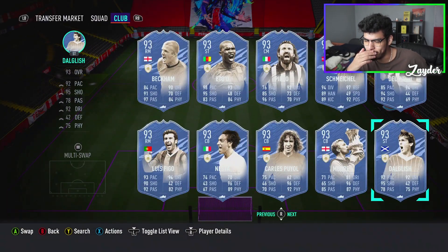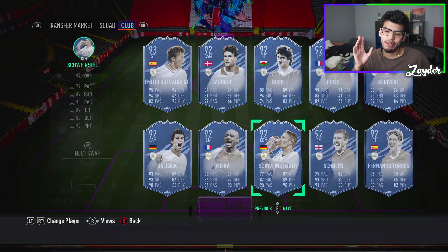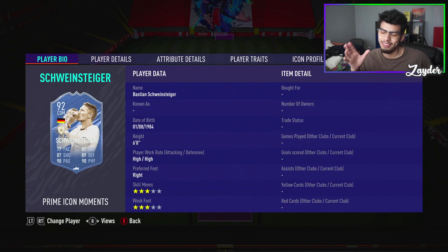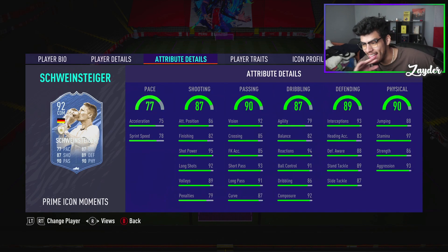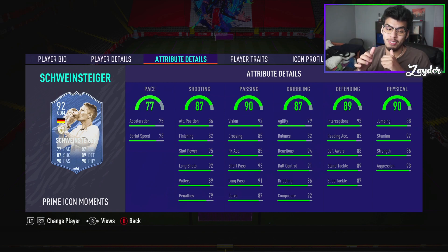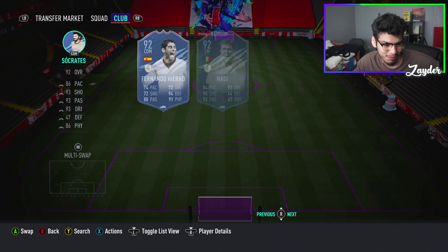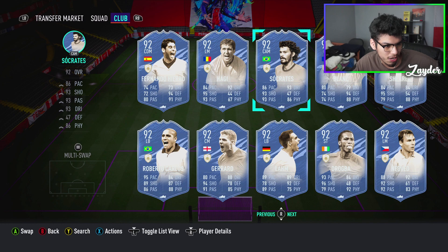Kenny Dalglish as well — that dynamic image looks great. These dynamic images that they have picked are honestly super super cool. And then this — this is gonna be one of the best dynamic images ever. Schweinsteiger! Oh my god. So him and Ronaldinho — for me, I wouldn't do anything to just pack a Schweinsteiger or Ronaldinho. Those two are the guys I would want the most. Those are awesome cards. Shout out to EA, man. I think they did a very good job choosing the dynamic images.